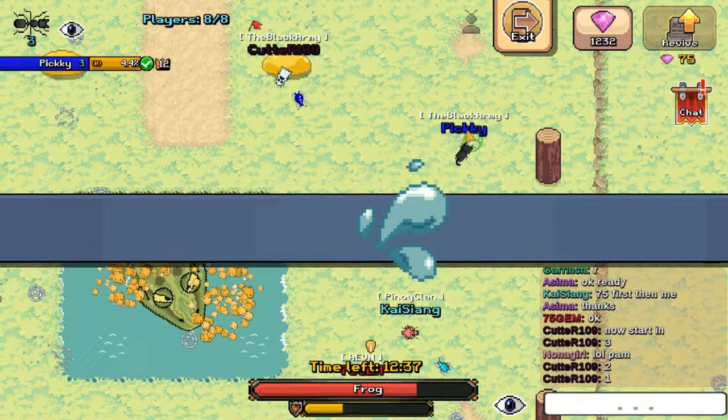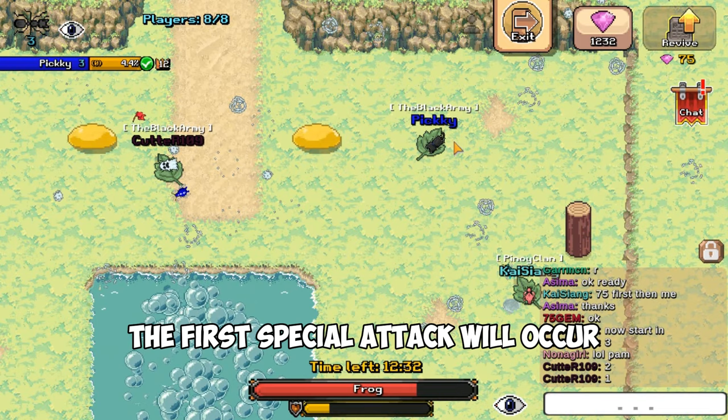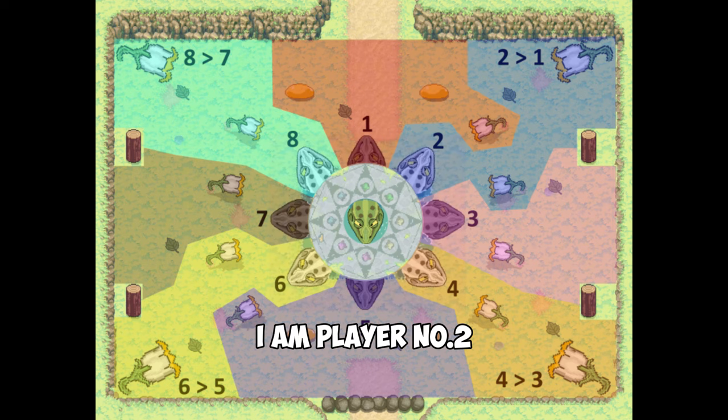At 75% health, the first special attack will occur. Just run into a leaf and you are good to go. I am player number two, so my leaf is this one.